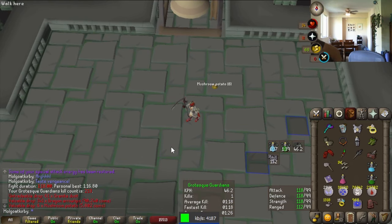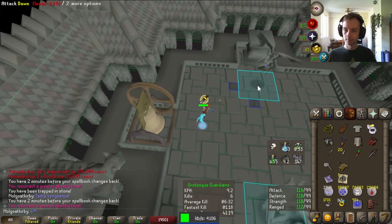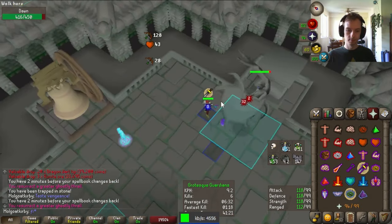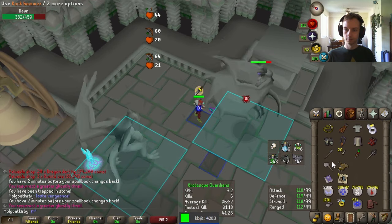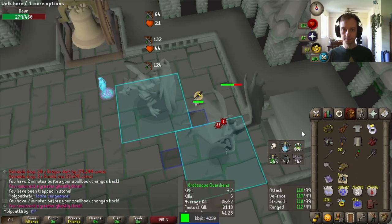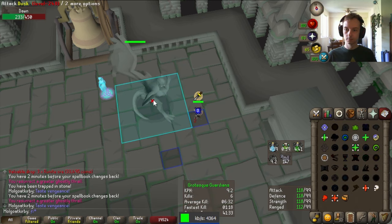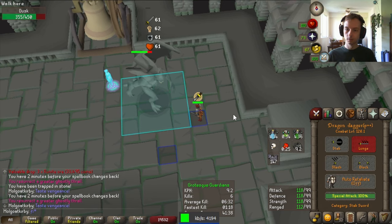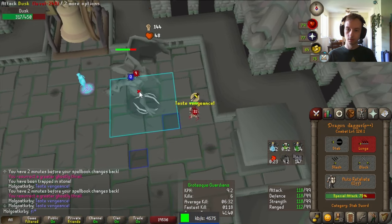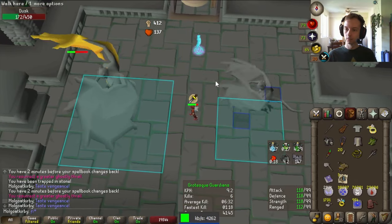Now for the budget method — I'll cover this briefly, only going into detail on the things that are different, so watch the max gear method first. The first difference is that since our main weapon is a 4-tick budget weapon, instead of 1 scythe and walk under for venge, we will do 2 whip hits, 1 DDS hit, and then right after that DDS we run 2 tiles away and then run under. Click to DDS the boss — our DDS will need a tick before it actually attacks after the step under. The step away before the step under delays the yellow special attack, so we can get our venge off without worry.